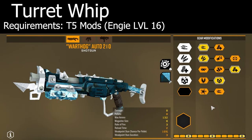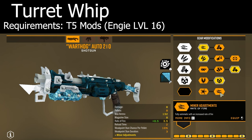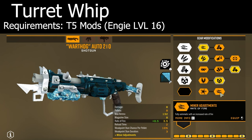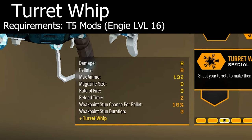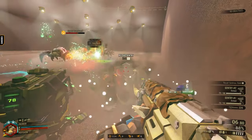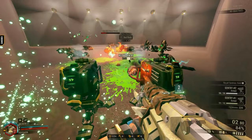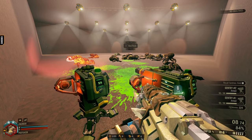Like many of you, I'm sure, I wrote this mod off because I knew what I wanted for my Warthog. Automatic shotgun? Sign me up. Why would I want to spend ammo on not one, but two of my weapons for whatever turret whip does? Turns out, turret whip does this. Snappy feedback, a great sound effect, and some serious damage output.